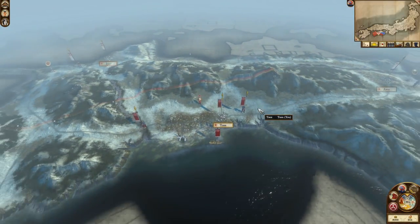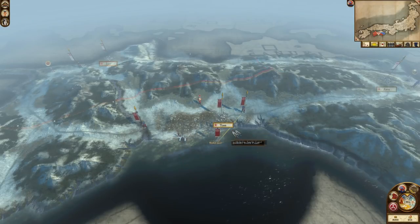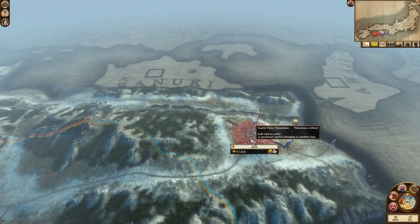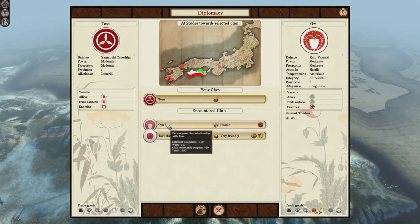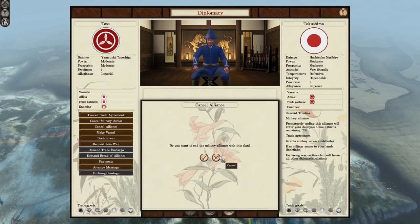Let's talk about your expansion options. Because the Tosa start on an island, you could say the world is your oyster. But despite having the option to go wherever you want, I'd still recommend a specific path. Your goal will be to conquer as much of Shikoku as possible. Whether you let your ally live for now is up to you - it's tough having to take a hit to honour and diplomatic relations early on, so I would probably let them be for now and take them out later on, but the choice is yours.